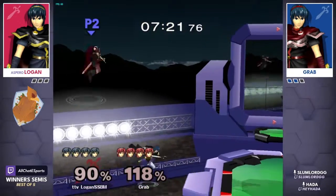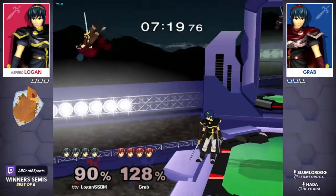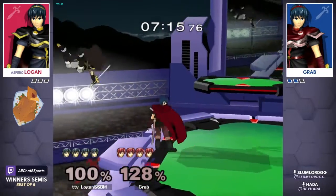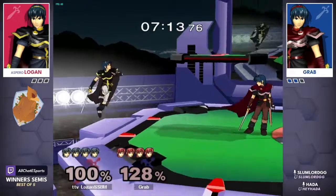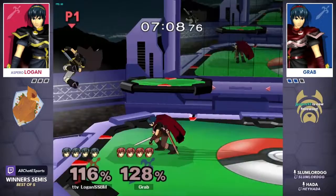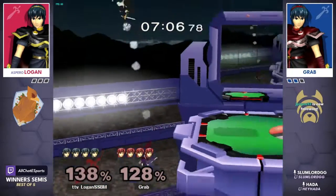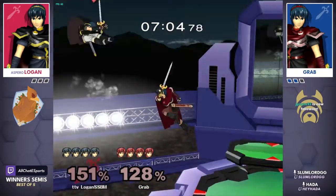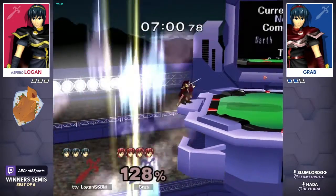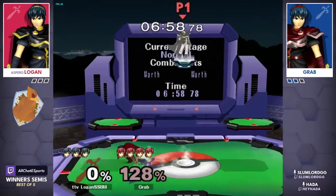Wavedash back into f-smash, set up for one more double jab, trying to set up for a little early finish but can't quite end the game here. Power shield into regrab, tech chase for grab, grab down — no follow-up jump for Logan snuffed out, and the early stock clean-up. Grab that ledge roll, straight up, ready, set, go.